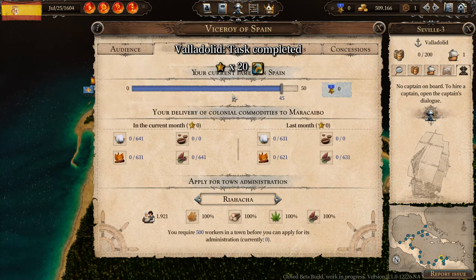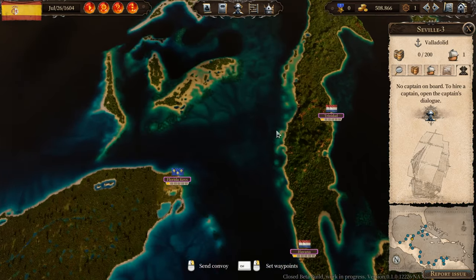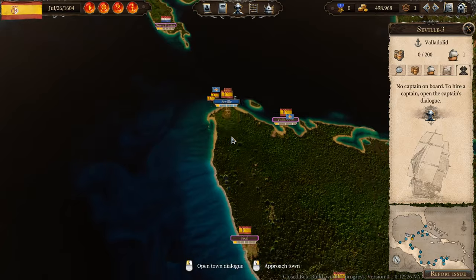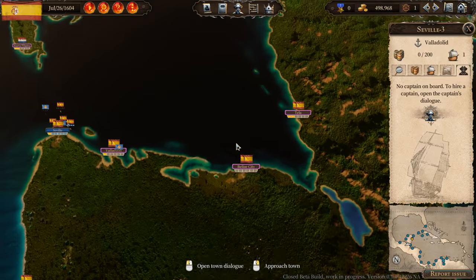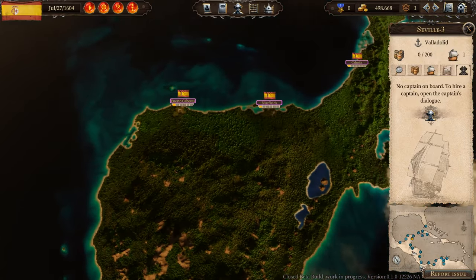Unfortunately that task only gave us 20 fame — not a full fame point. Usually I'd like to keep a ship for tasks and such, but we do need to make money. We can raise fame directly, so let's use our convoy for the trade route to Maracaibo.